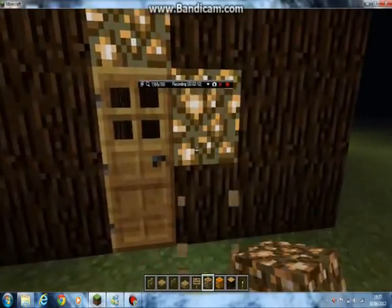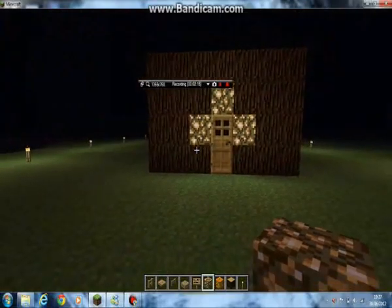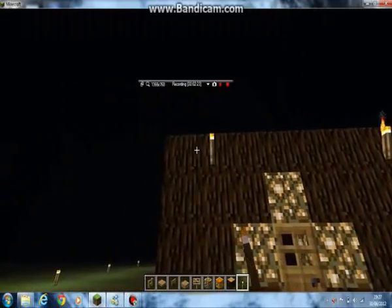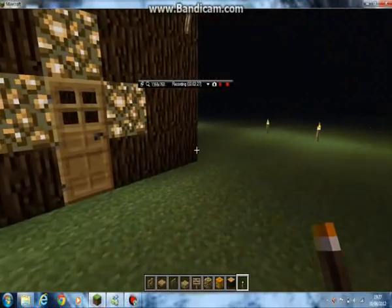So you can go around your house putting some glowstone — say I put some here by the door, so you know where the door is. That's the door and some lighting, and then you can go around and put some torches. I recommend putting torches in a pattern around the house because that makes it look much nicer.